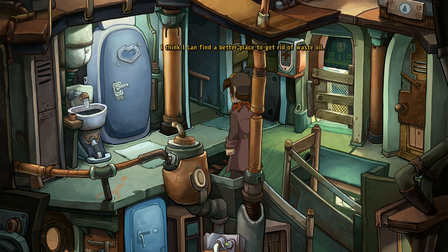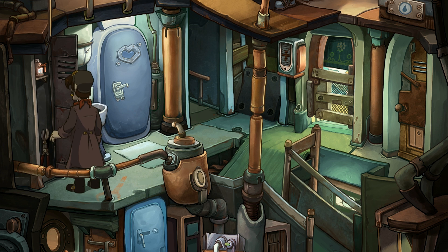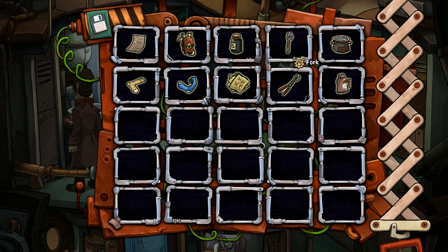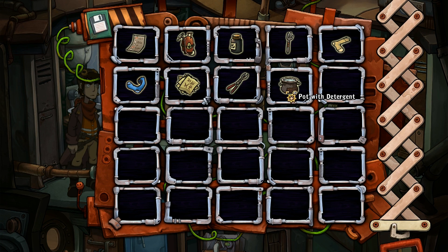I think I can find a better place to get rid of waste oil — the fresh water supply, for instance. Maybe I just need to ditch the oil. There we go — bolt cutters and detergent. Good for washing socks, because you never know, right? I combined them together and I have a pot with detergent.